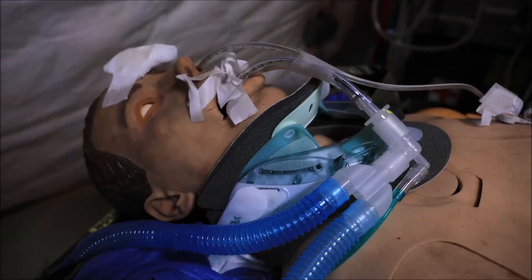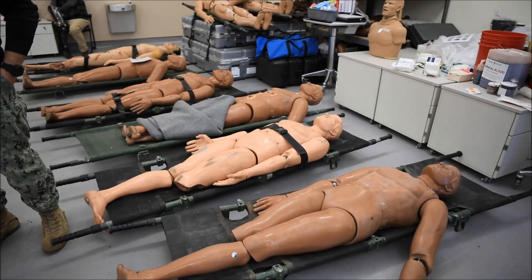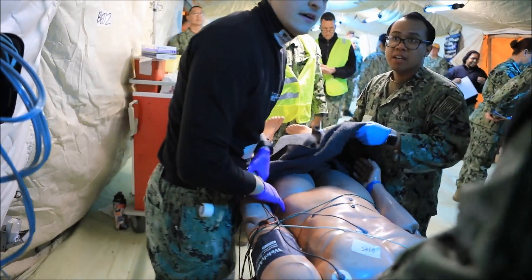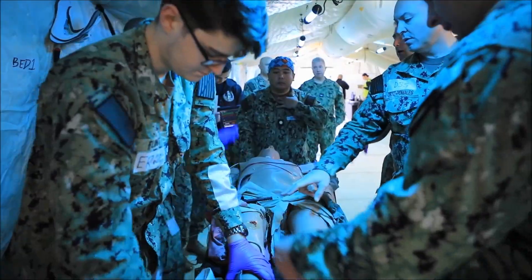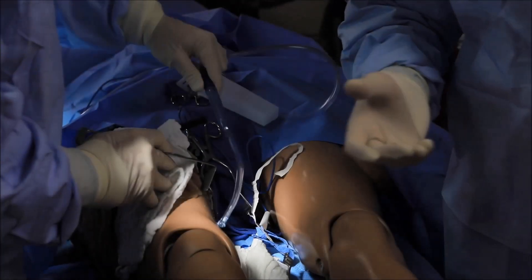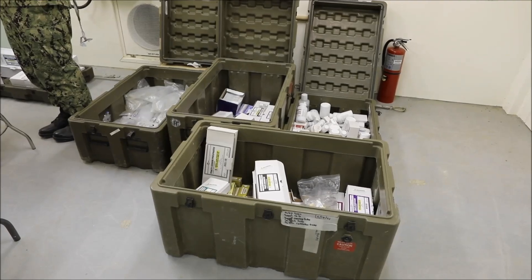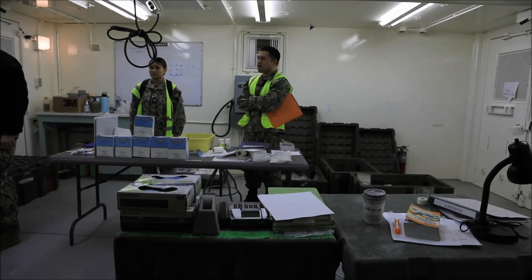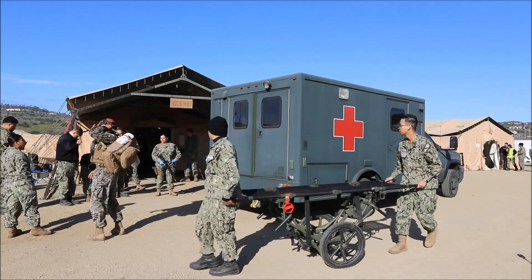Our emergency room is considered the casualty receiving area. We have an ICU, two operating rooms with a total of four operating beds. We have laboratory, pharmacy, radiology, behavioral health, a chaplain attached, a civil engineer, and we're supported by the CBs for both construction and maintenance.